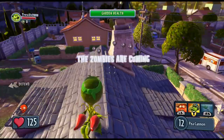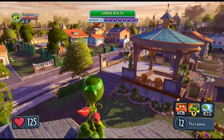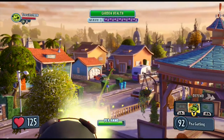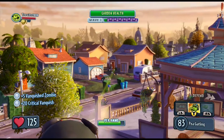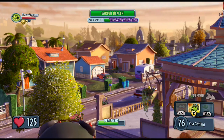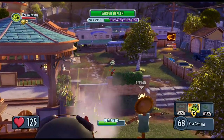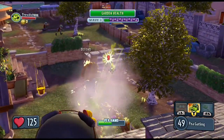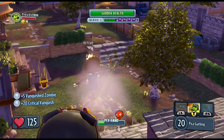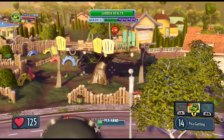I'm just going to wait and see where the zombies are coming from, then I'll show you the Pea Gatling as well. Over there, apparently — so we're going to perch on this end and get the Pea Gatling going. You can see the Pea Gatling there in action — much faster rate of fire. The thing to bear in mind is that once you've started firing, you have to wait for the ability to reset itself. However, if you activate it by mistake and don't actually fire anything, you can just use it straight away again.